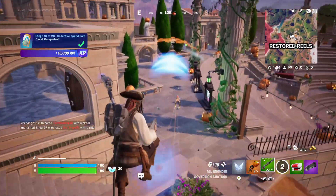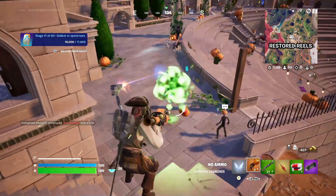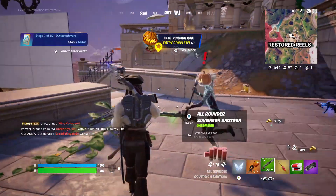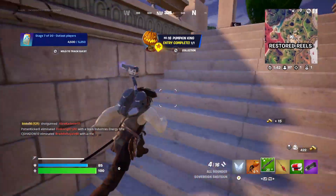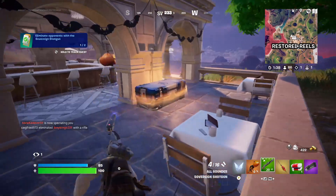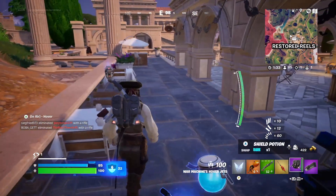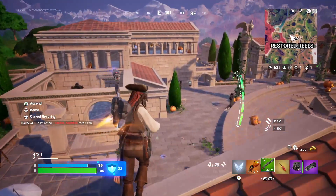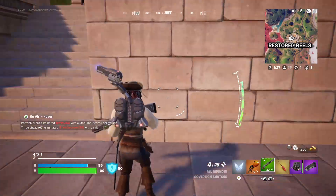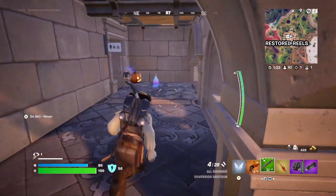Let's see what this thing is like. 150 damage is pretty good! Oh, you're not supposed to hurt me — I wasn't trying to hurt you. Pumpkin Launcher — very nice weapon there. A bit upset that he was mad at me, but other than that, all good.